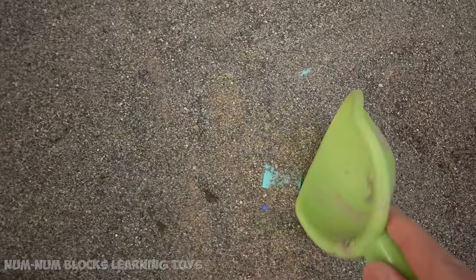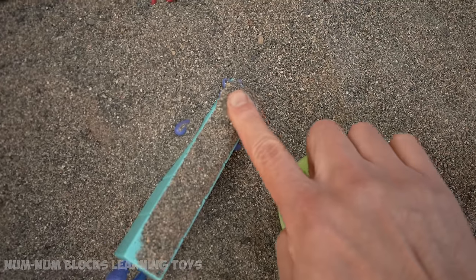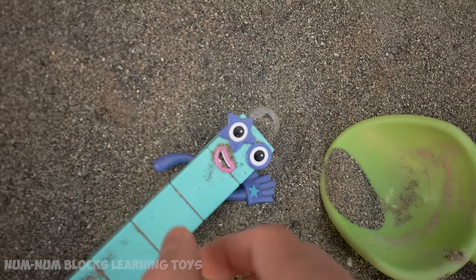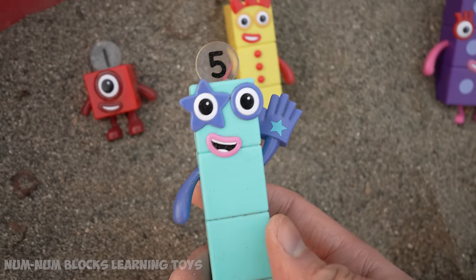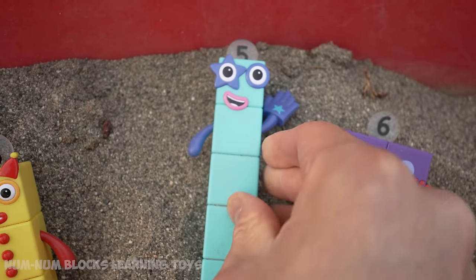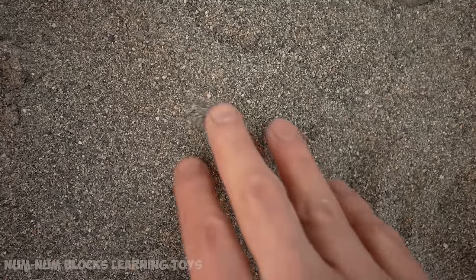Let's pick up this shovel. I feel something hard. It's a blue number block. Do you know who this is? Five! High five. Five is one less than six, so it goes to the left of six. All right, let's find some more number blocks.